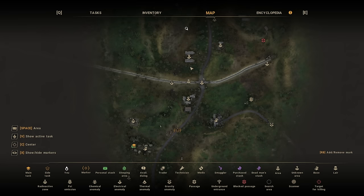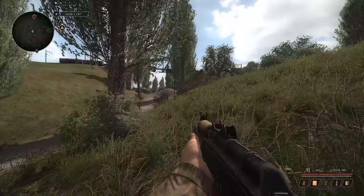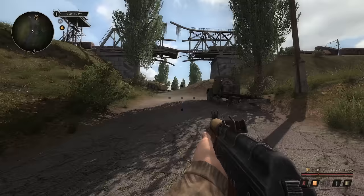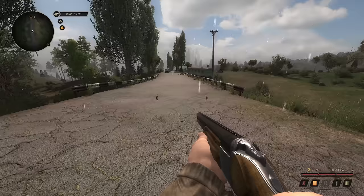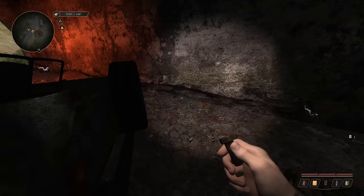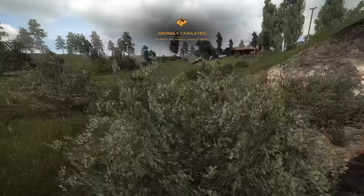So many anomalies — get me away from this place. I'm going to make my way back toward Cordon, toward Rookie Village, and stop by this side mission to search the military body on the way. Really wondering what's gonna happen since I chose not to give that bandit my artifact — he made it sound like they'd find another way to get me. Probably gonna get ambushed.